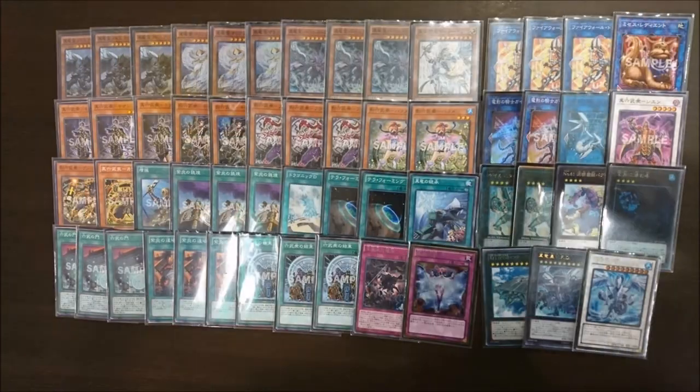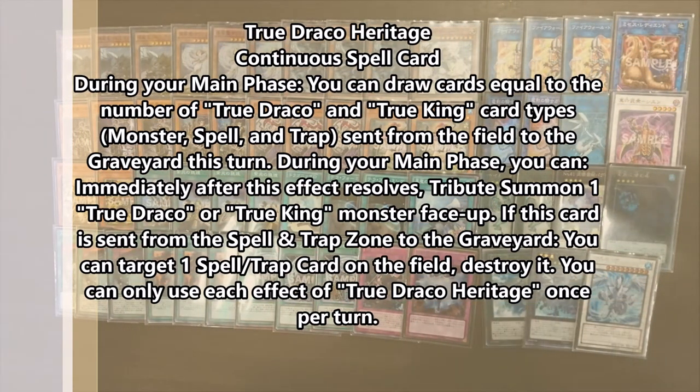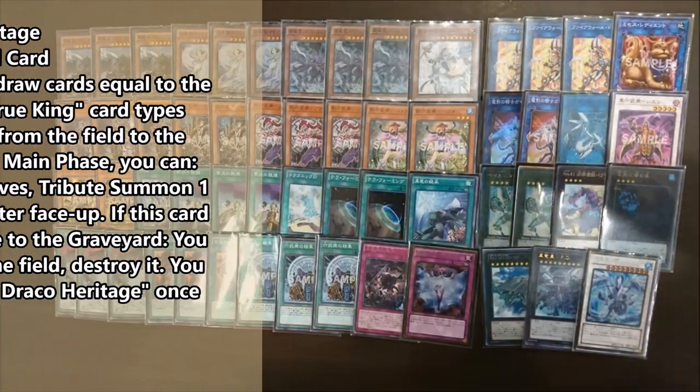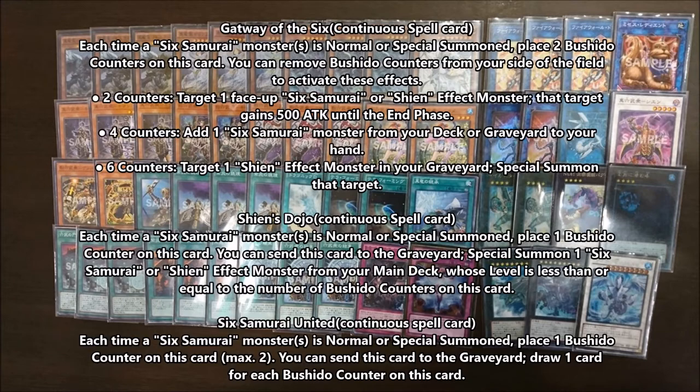Next we have one True Draco Heritage. It lets you tribute summon True Draco monsters — Maryam counts for her as well, but you're mostly going to use it on Masterpiece. Once per turn you get to draw for each different True King or True Draco monster sent to the graveyard this turn. And if it's sent from field to grave, you pop a spell or trap on the field.